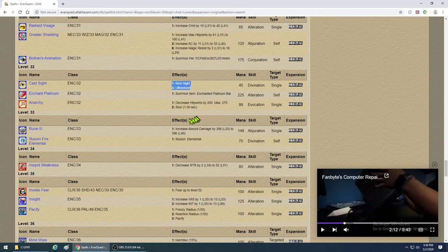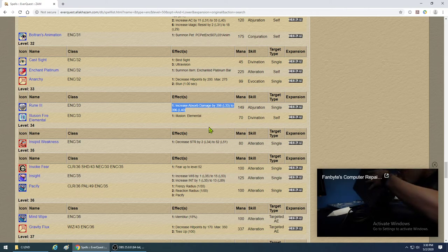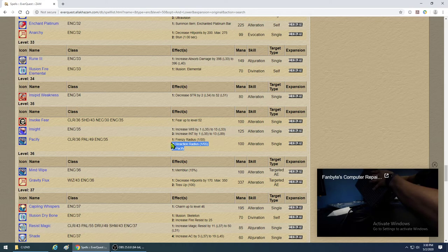Rune 3 gives about 400 points of damage absorption. They'll rip that off in one or two hits, but it's good when you want to protect a caster going into a really tough situation. Seventh Weakness — forget it, not going to do anything. Pacify is a big one — the reaction radius reduction down to 1, working up to level 55, is godly. Definitely get this.